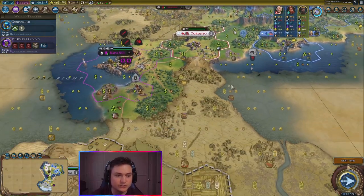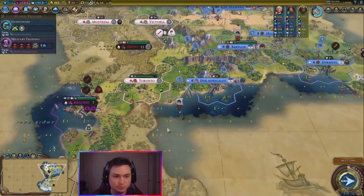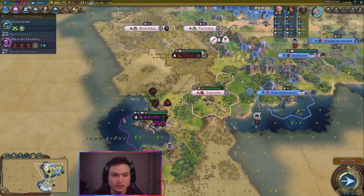Toronto we can actually have flip towards us. And then depending on what Germany does — they already have walls and everything — so I might need bombards before I go to war with them, but that would be a good candidate as well.